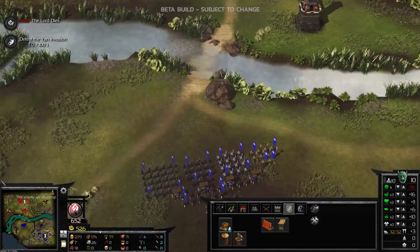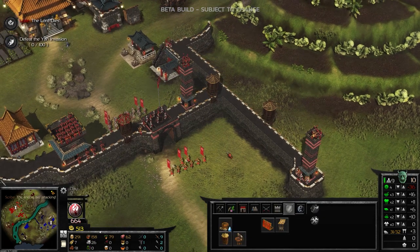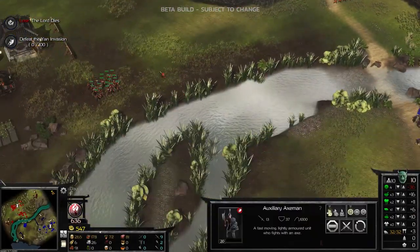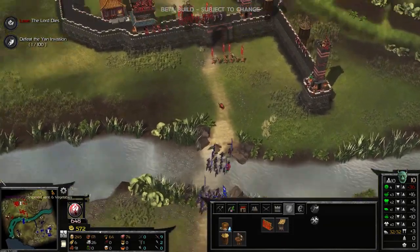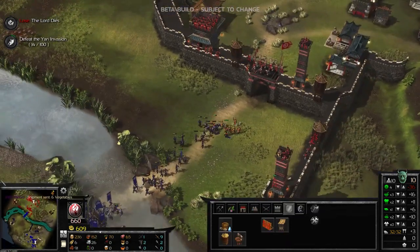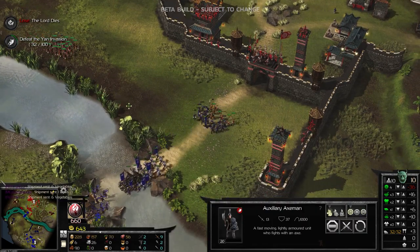Adding the X-ray outline means that 3D doesn't mean you lose troops or get attacked by troops you can't see or put them in the wrong place. It removes a frustration that I think is common in the RTS genre. So we're focusing on defences and getting support from those two warlords - and the attacking armies coming in are getting a bit more substantial at this point.